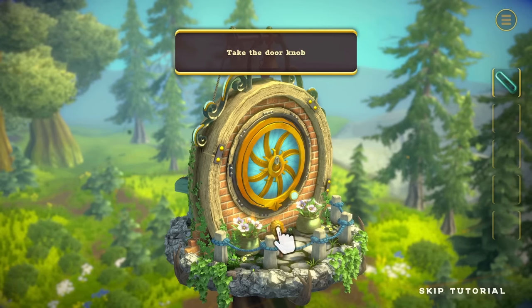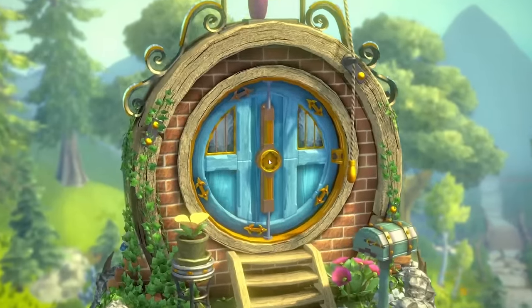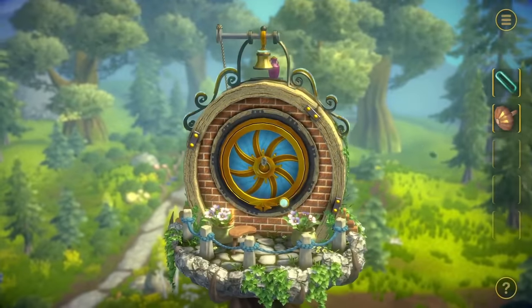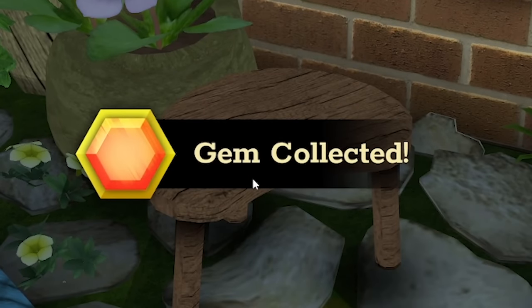Anyway, down here is my favorite part of a door - the knob. So we'll take that. Then I guess we want to put the doorknob into the doorknob hole. So now we've been left to try and find some stuff ourselves. What's going on with that pot? That pot is glowing. So that is... oh, a gem.